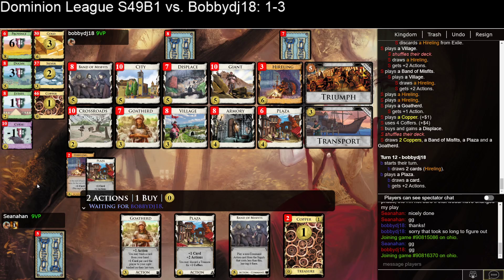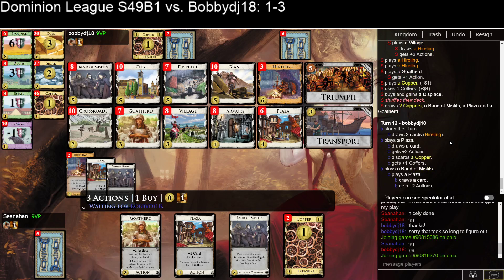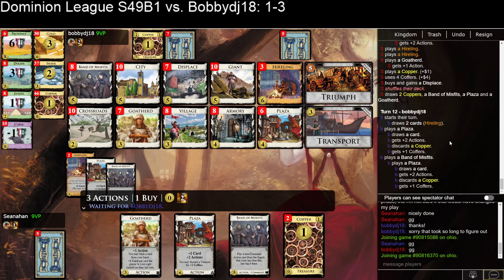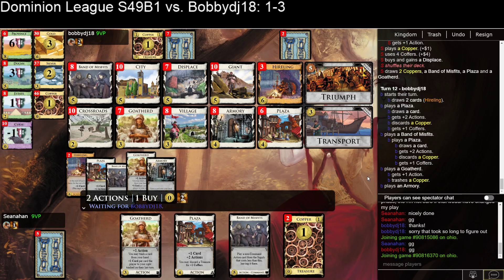I think this turn is Displace Band into Gold, Displace Gold into Province — or it's probably Displace Band into Gold, Displace Province into... Displace Gold into Province this turn, and then possibly one or two other things. I can figure that out as the turn progresses. I'm probably done with Hirelings now. The deck does tend to fill up with Gold a bit, but that's not the end of the world if you're just drawing a bunch of Golds and Displaces. Goat Herd will draw this turn for me, which is nice. I'm not going to trash with the Goat Herd. We might trash one, because we do want to try to stay somewhat thin so we can do the Double Displace tricks.